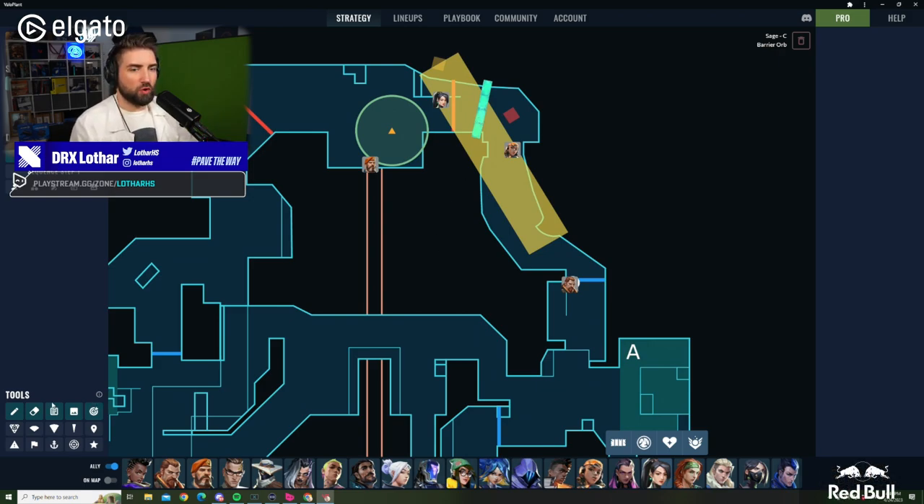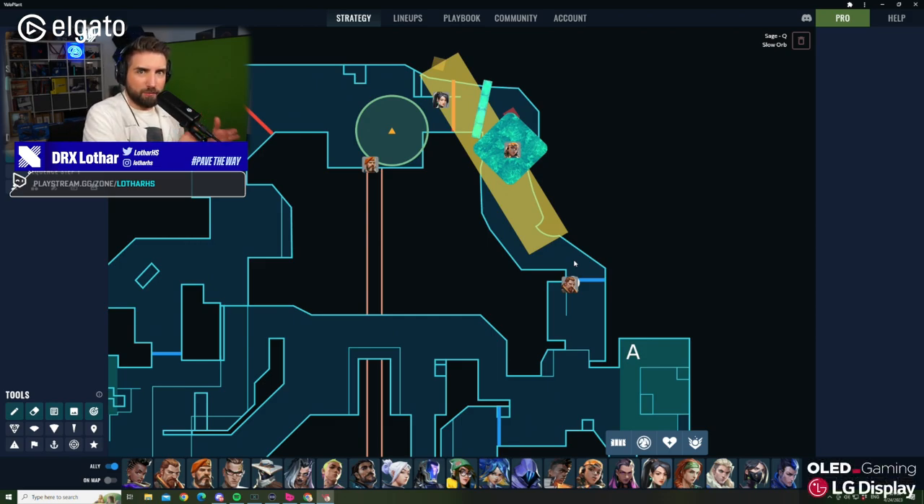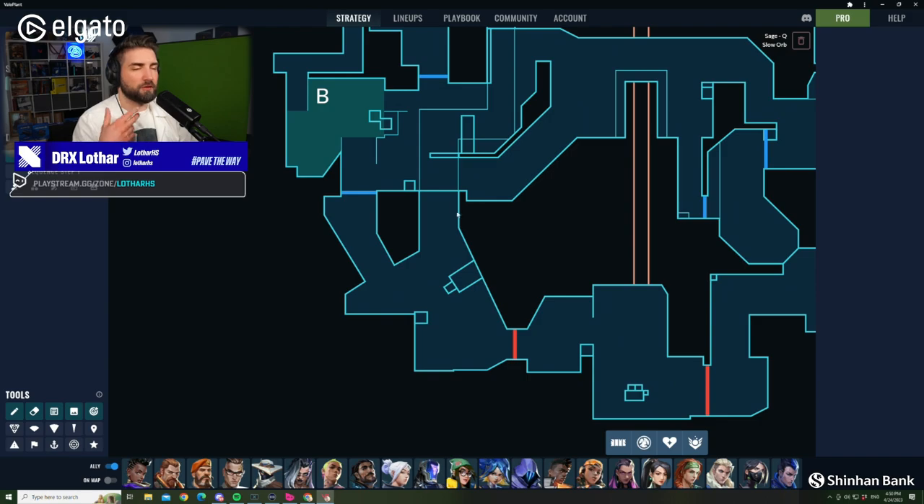That's what I mean by using a counterspell. You want to use your wall, your slow orb as well, to make sure you're not getting pushed in that moment when you are on a debuff — when you are weakened and cannot fairly answer the party pushing you. Then we had the same situation on the other side of the map, about two rounds later, on B.